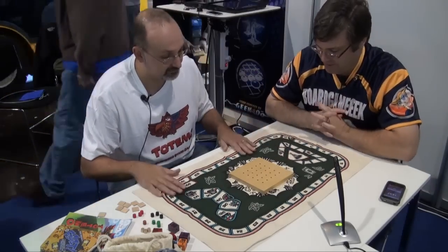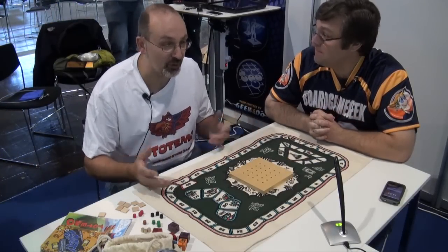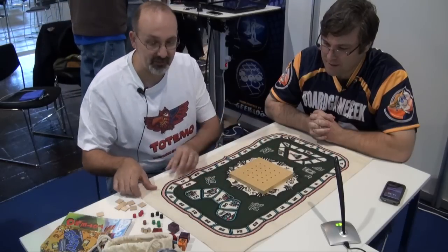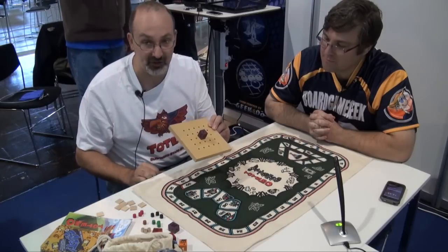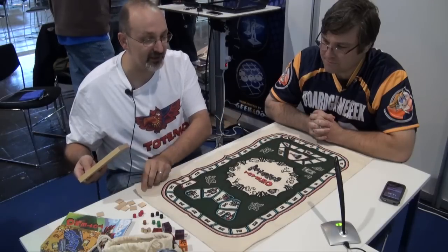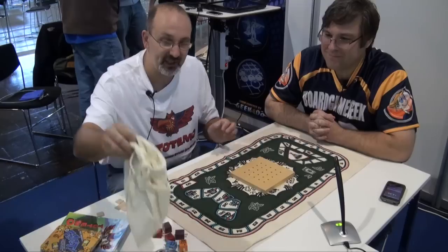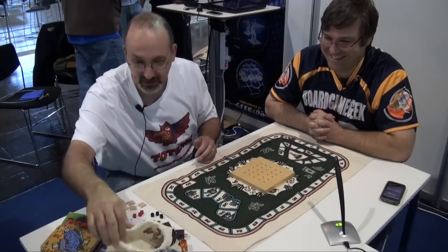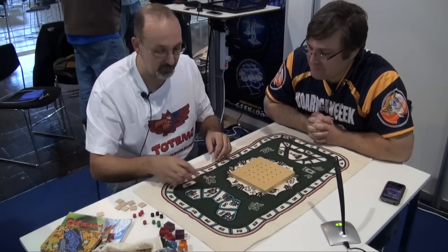Tell us about your game here, Tony. Totemo is a colorful building game. The goal is to score the most points. At the start of the game, you get a wooden board into which the colorful pieces will slot, a fabric tea-towel-sized board for scoring around the outside. It all comes in a beautiful bag. And then you get a variety of player pieces — it plays two to four players.